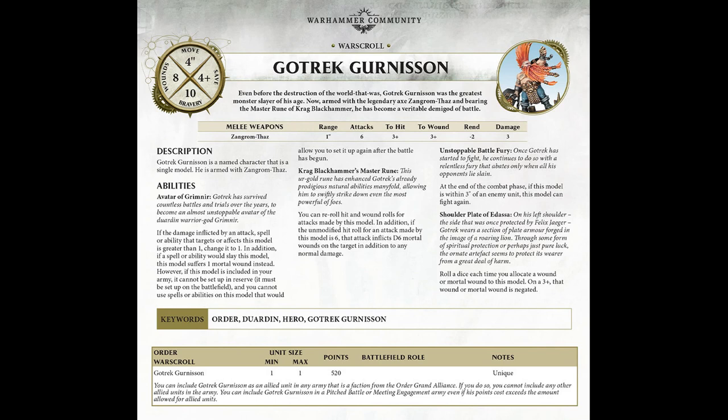The first ability is Avatar of Grimnir. If the damage inflicted by an attack, spell or ability that targets or affects this model is greater than one, change it to one. In addition, if a spell or ability would slay this model, it would suffer one mortal wound instead. However, if this model is included in your army, you cannot set it up in reserve and you cannot use spells or abilities on this model. Basically, because he's the Avatar of Grimnir, he's sturdy — he's not being wiped out straight away — but the negative is he's got to be put up on the field first.